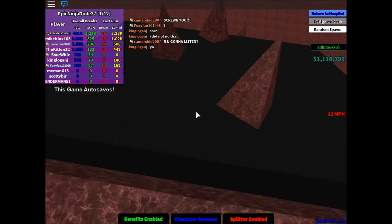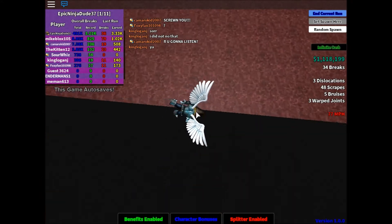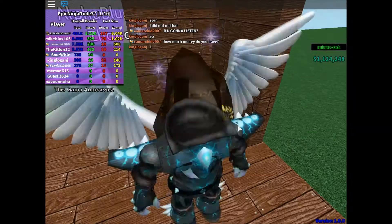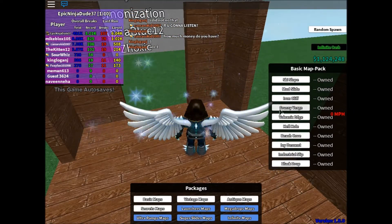Hell hole. Goodbye world! We have 3 warped joints. Oh my god — 120 dislocations. Wow. How much can I get on that? 6,000? Lord.